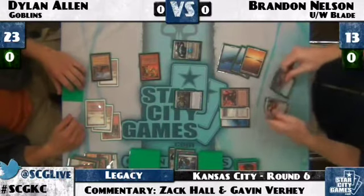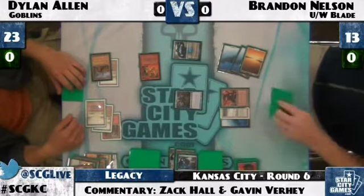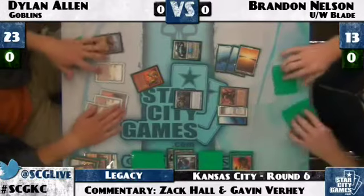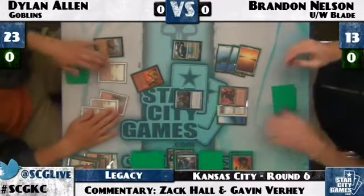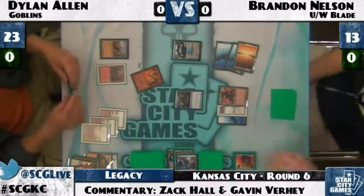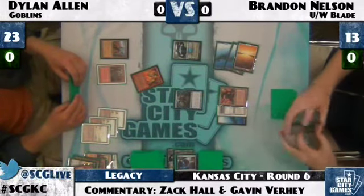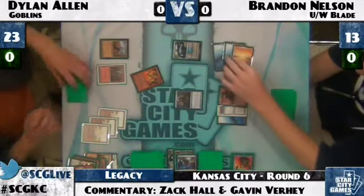Brandon Nelson plays Vendilion Clique. Dylan Allen shows his hand of just Warren Weirding. Dylan might Warren Weirding away the Clique and then Wasteland away the Mishra's Factory, but then Brandon has the opportunity to just Swords the Incinerator. Brandon makes him draw off the Clique. Vendilion Clique is not a 'may' — your opponent has to draw the card. Many players forget it, or just always put it in their graveyard.